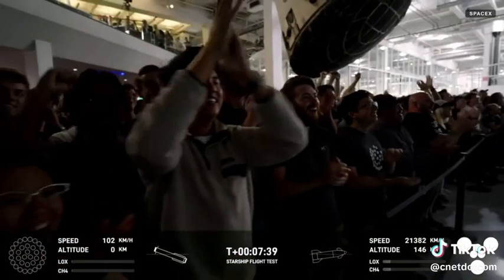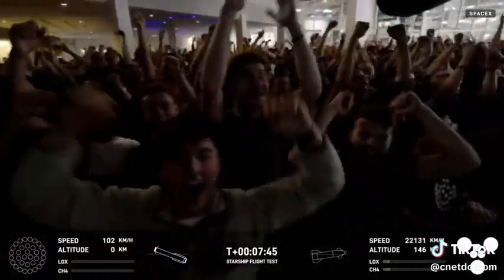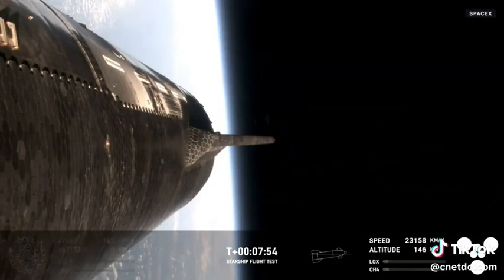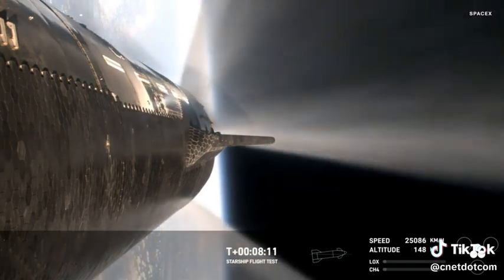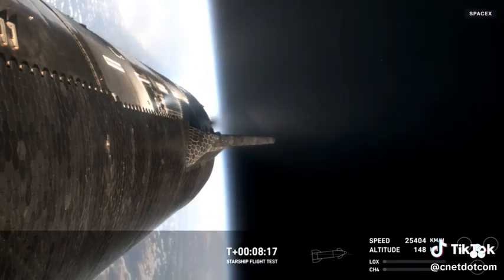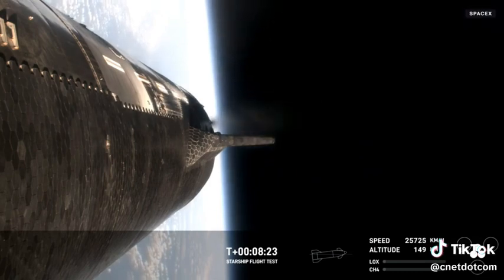We have splashdown! What an incredible sight! Congratulations to the SpaceX team! That was absolutely incredible — the first successful splashdown of the Super Heavy booster. Loved seeing it tip over into the water before losing that footage. The next milestone is coming up in under a minute. The ship is going to shut off its Raptor engines. Today's test flight is not an orbital flight, but rather one that demonstrates the Starship's orbital capability.